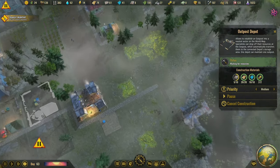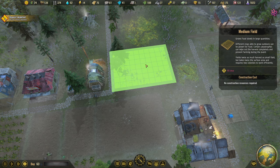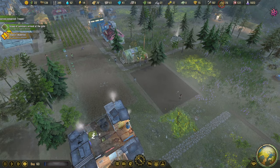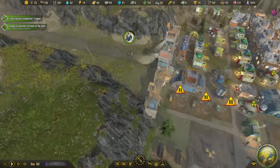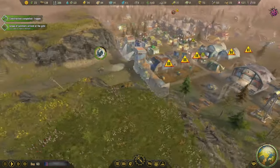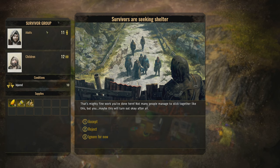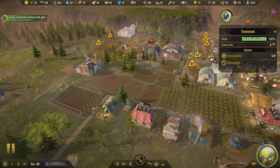Nuclear waste depleted — good, that's the whole point. We could drop another farm right here — I think we will, a medium farm. Construction will happen really quickly and then we can go forward from there. I really think a good, solid, stressful, difficult playthrough of this game involves taking every group of survivors that come to your gate. There are 10 people injured here — we have tons of medical supplies. 12 children, 11 adults — they just keep hitting you.